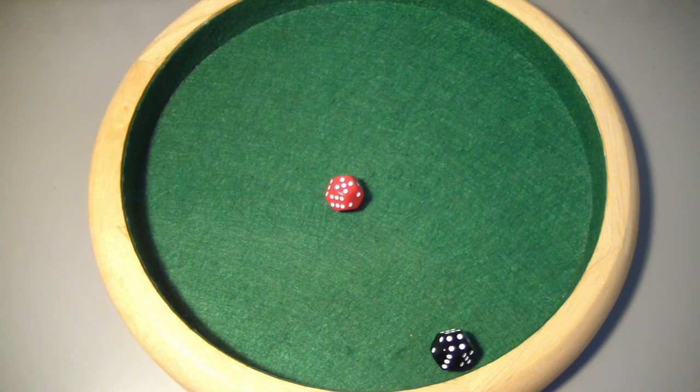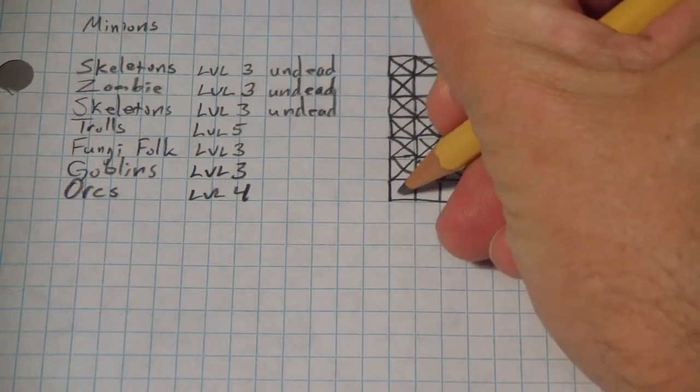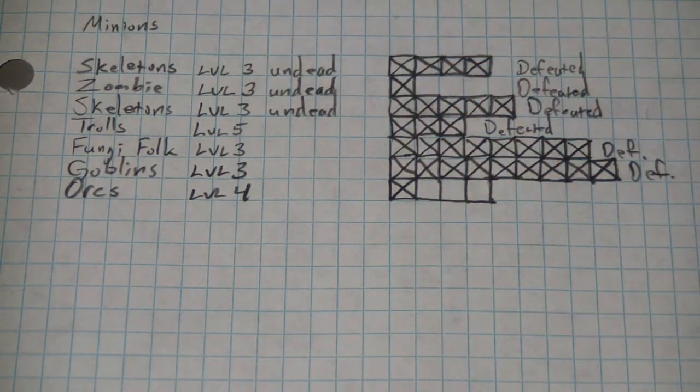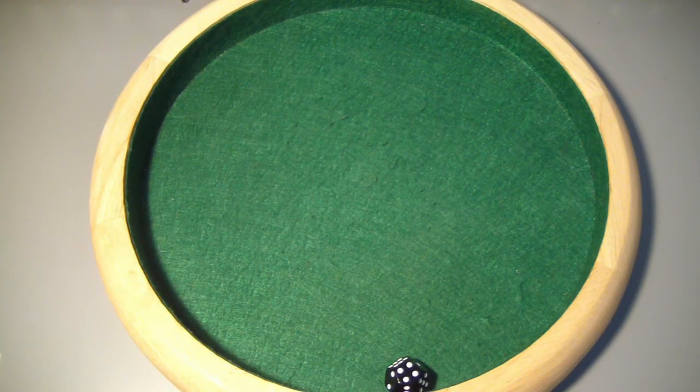Now we go on the offensive. The dwarf goes first — plus 2 from his level, plus 1 for his attack, so plus 3. Absolutely terrible roll — only a 4, enough to take just 1 out. The dwarf is definitely not going to be MVP of this group; he really chokes in tough situations. We really need work from the rogue and wizard. The rogue can add his level but it's canceled by his light hand weapon — he missed, rolling a 3 when he needed a 4. Orcs are level 4.